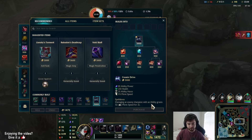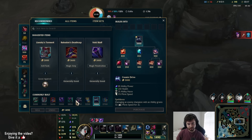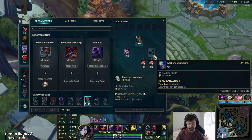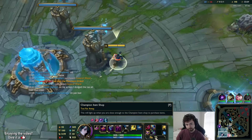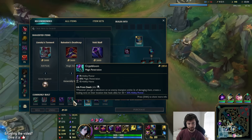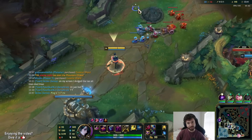Cosmic Drive: damaging an enemy with an ability grants movement speed for two seconds. Zhonya's is always pretty good versus a comp like theirs. It gives 120 AP now. There's no stopwatch anymore — it builds out of Seeker's Armguard, which costs way more. Everything gives way more AP; I feel like every item gives a huge amount now. Banshees gives 120 AP — didn't it give 60?